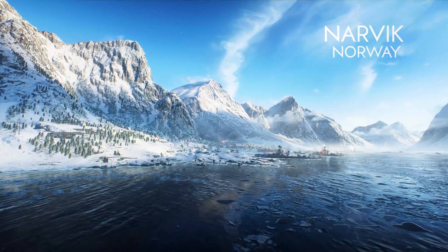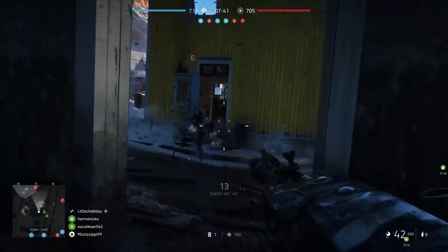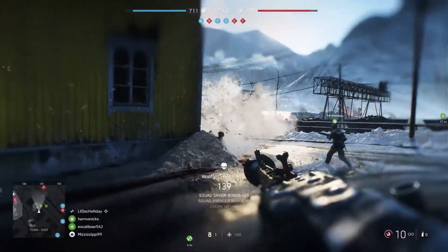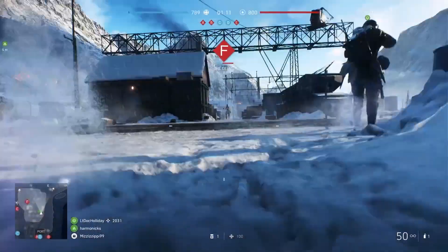Inspired by the invasion of Narvik in 1940, on this map you'll fight for control of the harbour town. There are close encounters around the ruined residential buildings, but space opens up for your squad in the industrial area.